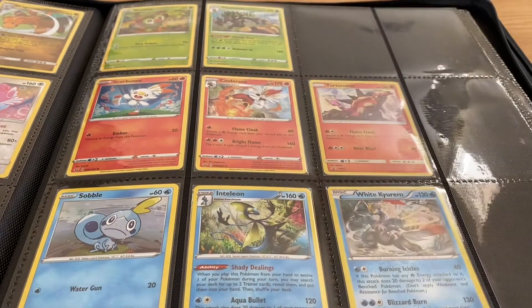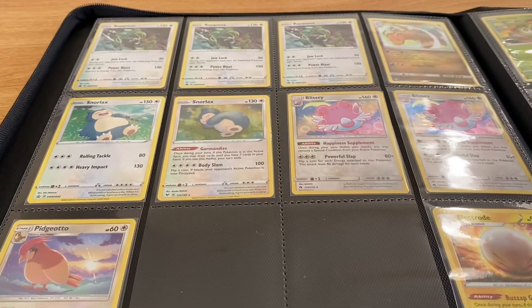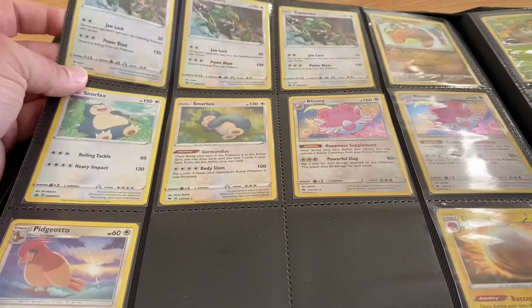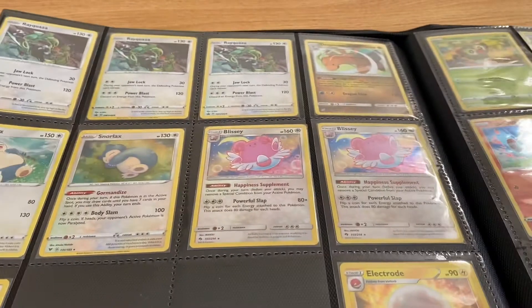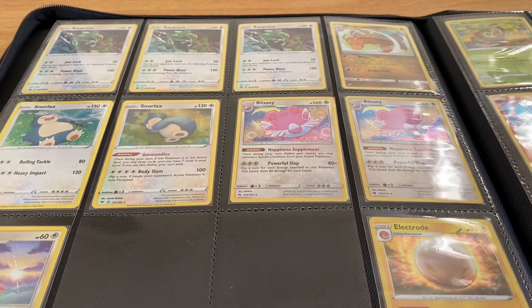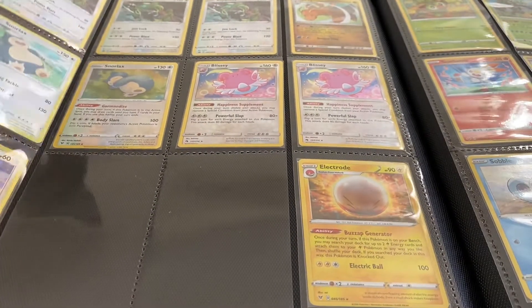We have the White Kyurem and the Turtonator as well — I just threw them in there because they match the color of the other ones. Still have to organize it a little bit better. Right here we've got some Rayquazas, some Rayquaza promo holographics, Dragon Knight, some Snorlaxes and some Blisseys. I really like this Electrode card. These are all holographics as well.